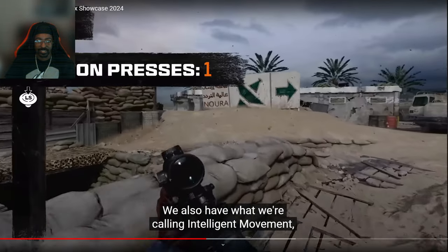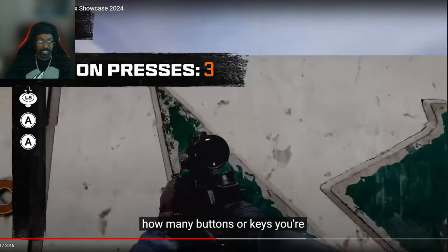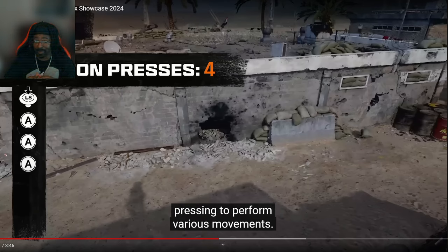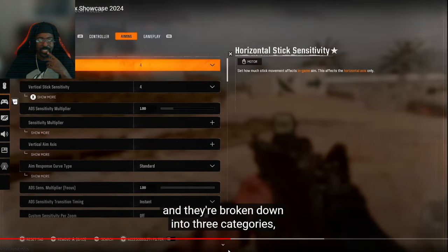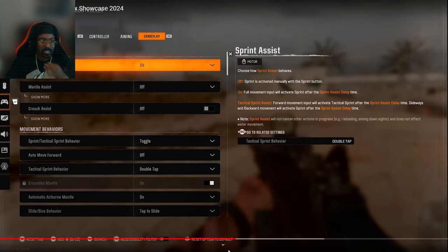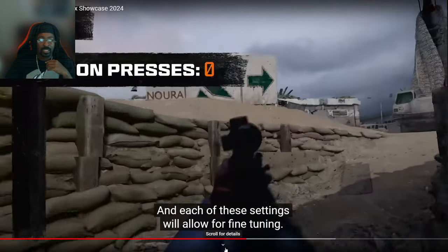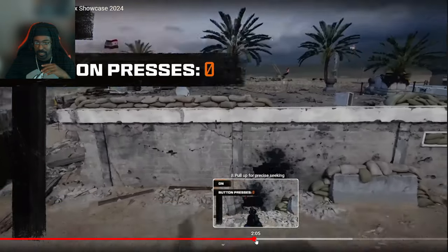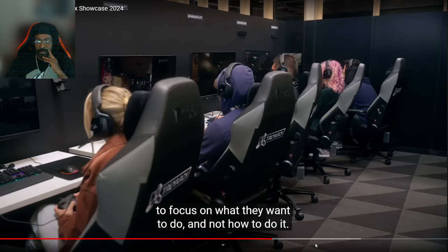We also have what we're calling Intelligent Movement, which is a set of features that drastically reduces how many buttons or keys you're pressing to perform various movements. Like, mantle and crouch. These can be enabled in player options and they're broken down into three categories: sprint assist, mantle assist, and crouch assist. Each of these settings will allow for fine tuning — I don't think I would go sprint assist though. Intelligent movement really started with this idea that we want all players to focus on what they want to do and not how to do it. We want every player regardless of skill level or input or experience.